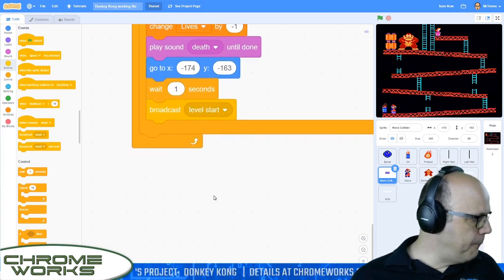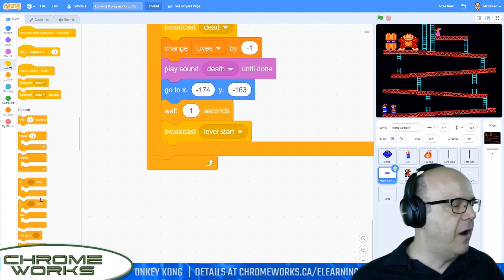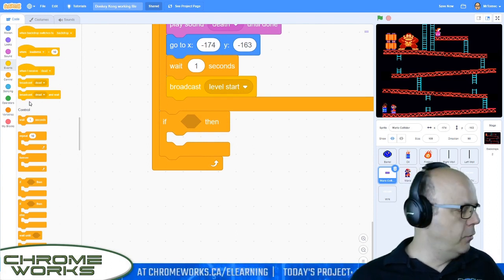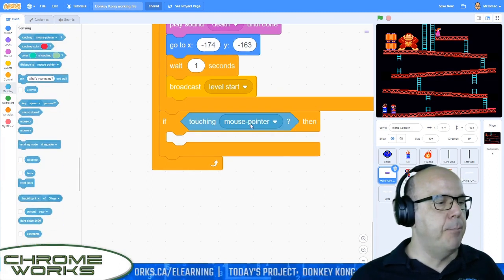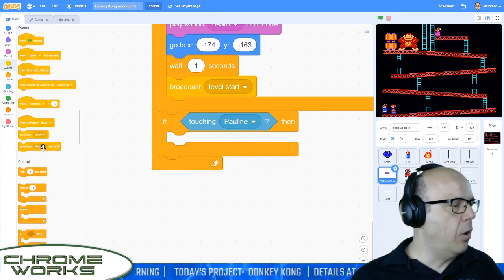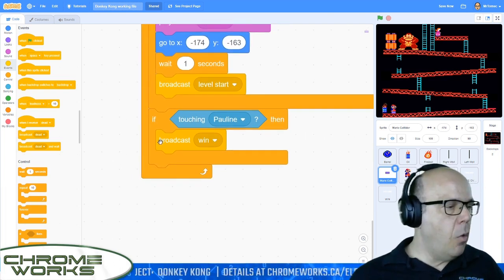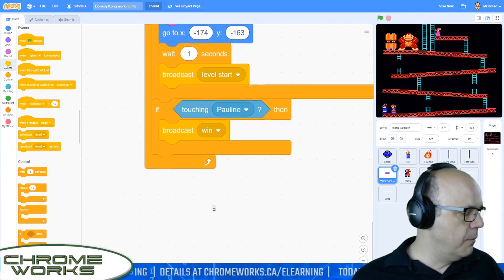We need a winning condition here. So we're going to do another if statement still inside the forever. We're just going to say if I'm touching Pauline — Pauline is the heroine. We haven't programmed her yet — we're going to do that next. So if we're touching Pauline, we're going to win the game. So we're going to broadcast a message that says 'win'. The rest of the win events and other stuff are going to happen inside other sprites, which is broadcasting the message right now.